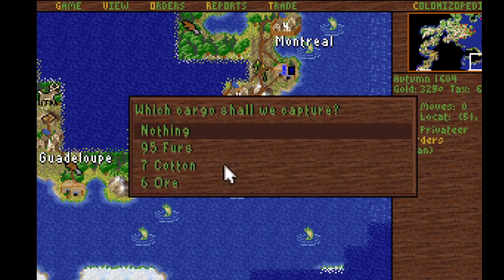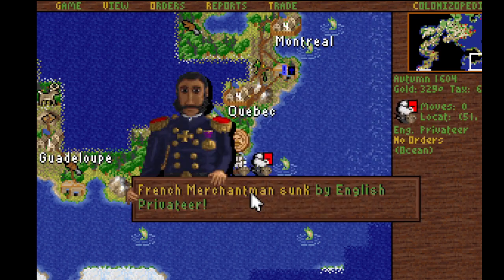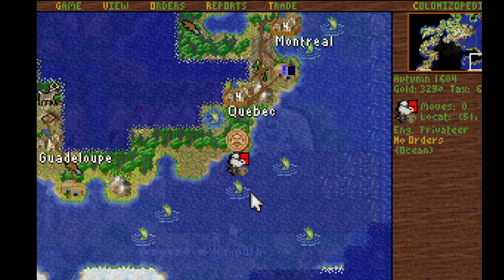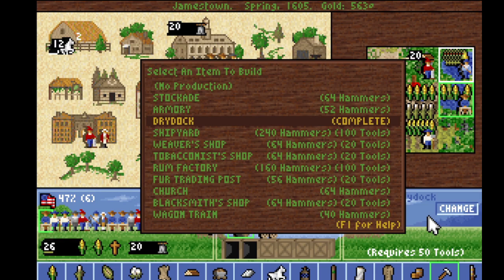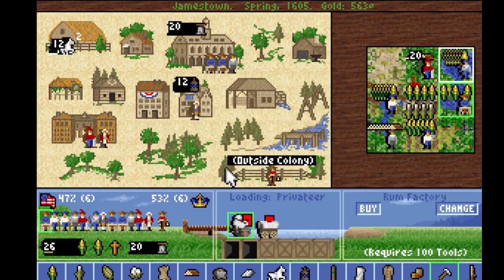Look what we have here — another ship. I guess we'll take the cotton — sunk. This is really hurting my enemies, having all their ships robbed and sunk like this. And now that I have Adam Smith, why not go for the rum factory?